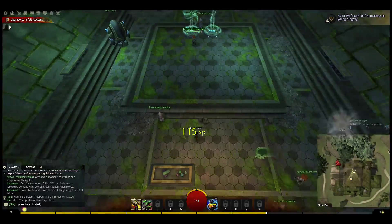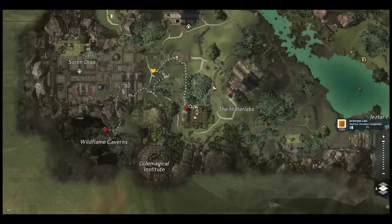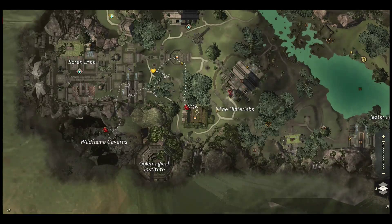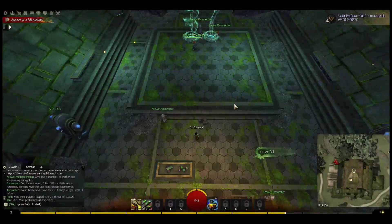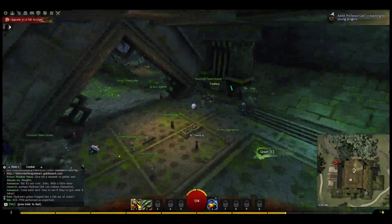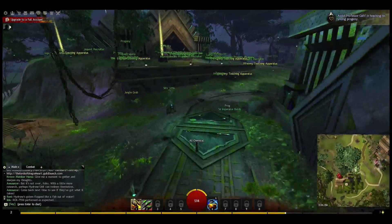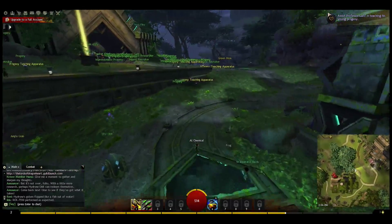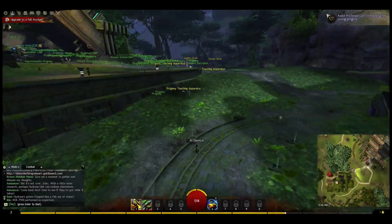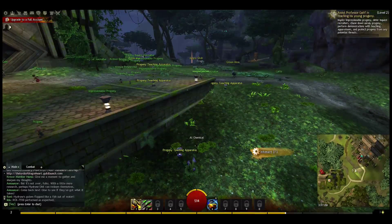What I mean by that is that when you fire upon and kill a mob, you don't necessarily deny someone else the ability to get experience for that mob. That leads to more cooperative rather than competitive gameplay between characters. One thing you'll see a lot here is people helping people — bringing them back up, rezzing them when they're defeated, helping them with fights they're having problems with.